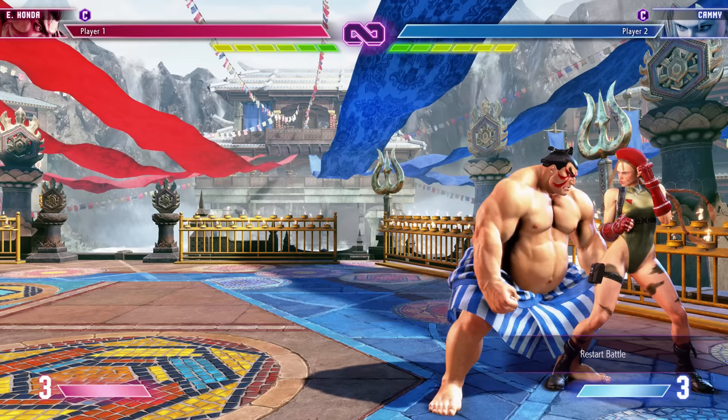The drive gauge powers drive rushes, drive impact, the parry mechanic, and overdrive moves — what you might call EX moves in other games. In Street Fighter 6 specifically they're called OD moves, overdrive moves. It's usually as simple as doing whatever special move and hitting two buttons instead of one to enhance it.